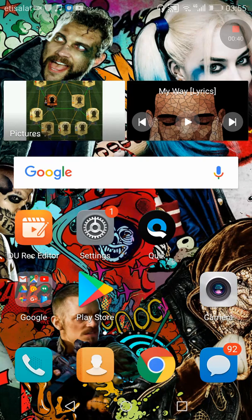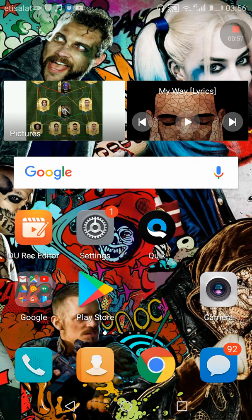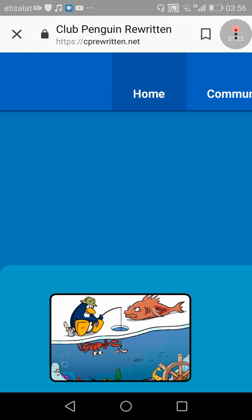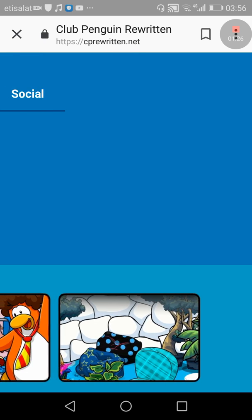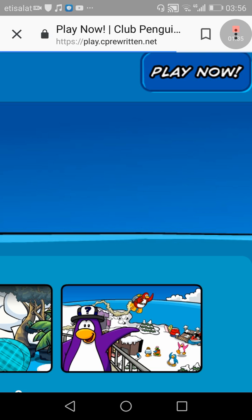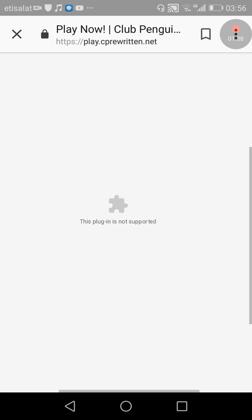Anyway, in today's video it's going to be a tutorial video. It's about the problem where the site is not working on desktop and you want to play on your mobile. I'm going to show you how to play it. Usually when you go to Club Penguin Rewritten on Google, it says the plugin is not supported — and this applies to any browser that needs a plugin, like Miniclip, Friv.com, etc.